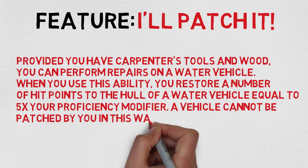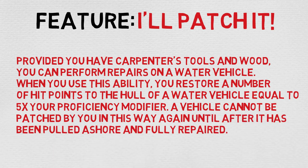Let's transition over to its feature. Provided you have Carpenter's Tools and wood, you can perform repairs on water vehicles. When you use this ability, you restore a number of hit points to the hull of a water vehicle equal to 5 multiplied by your proficiency modifier. A vehicle cannot be patched by you this way again until after it has been pulled ashore and fully repaired. Basically, it's just a quick patch job — a band-aid over all the holes, just enough to hobble back to shore and fully repair it. If you're on a seafaring campaign, I would consider this almost necessary. However, if you're just doing a normal campaign, mileage may vary. I would make an argument that you could repair almost any wood-based construct, but that'll require some work with your DM. Definitely talk with them about it if you're planning on picking this, because it might be more or less completely useless.